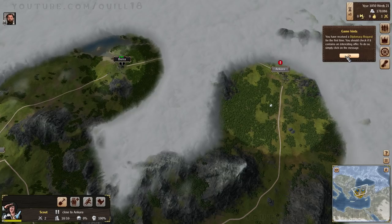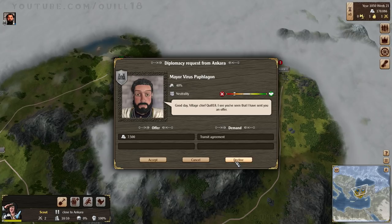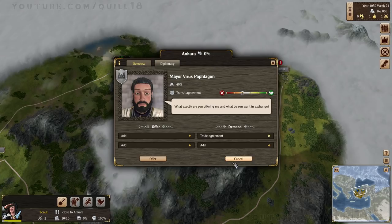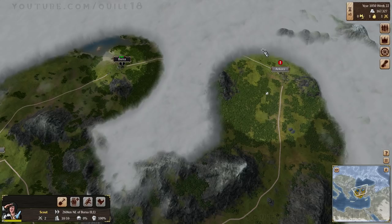Ankara wants 7,500 bucks for a transit agreement. I'm going to decline and try to go for a slightly better deal. Transit — can I get it for around three grand? Yeah, see, that's better. I'm going to hold off on the trade for now though, because we actually don't have that many traders. But we'll get things kick-started.